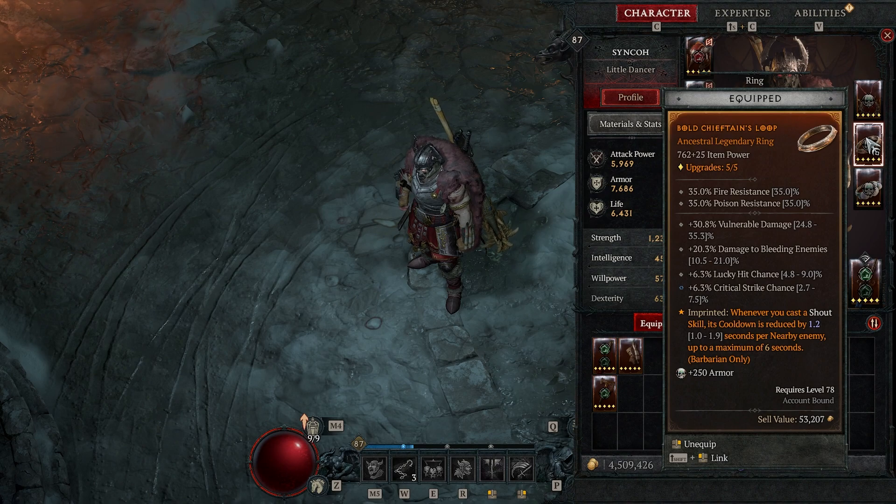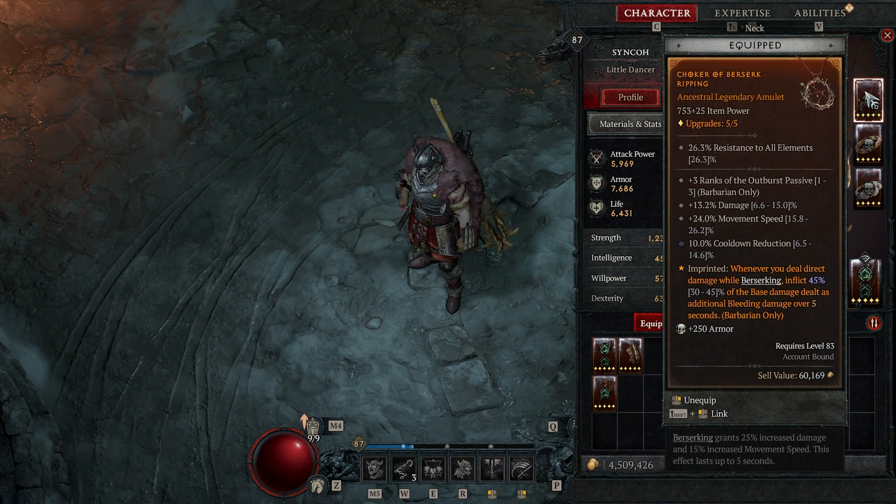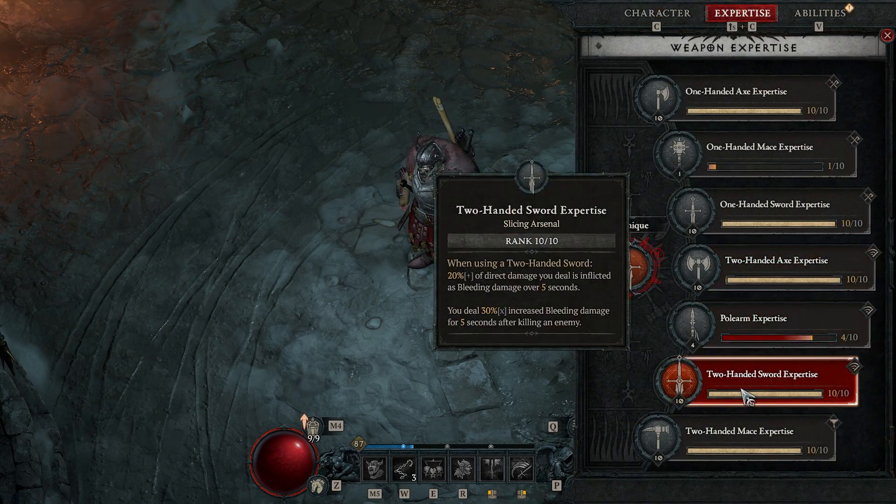I'd like to replace damage to bleeding enemies on the second ring because I prefer my big hits to apply on the first strike — damage to bleeding enemies requires you've already hit once. For the amulet, main rolls are movement speed and cooldown reduction. The Outburst passive gives thorns-based damage which is fine, but ideally that top line gets replaced with something better. Amulets are tough to replace so you use what you've got. The aspect: whenever you deal direct damage while berserking, inflict 45% of the base damage as additional bleeding.